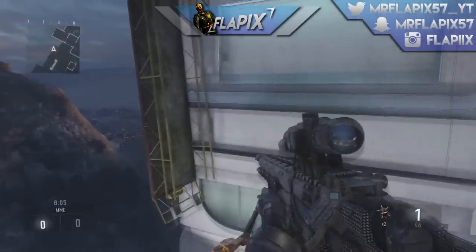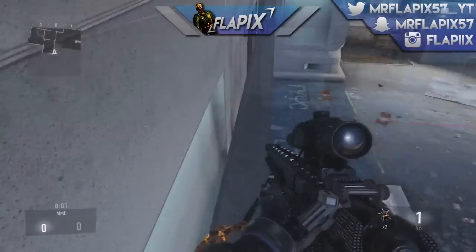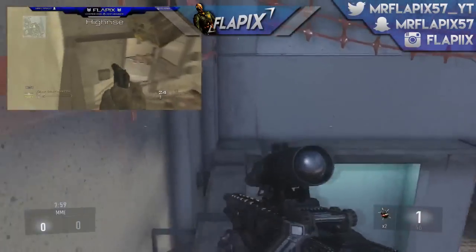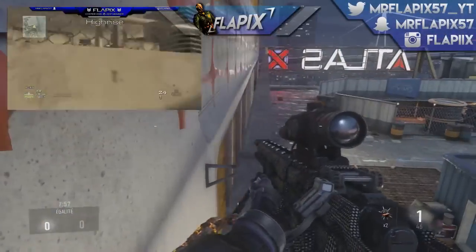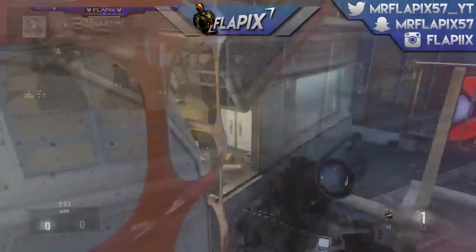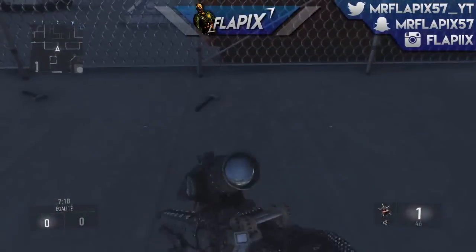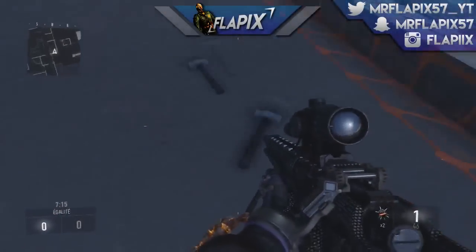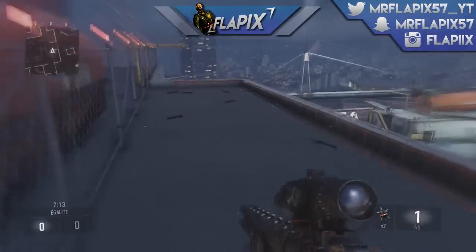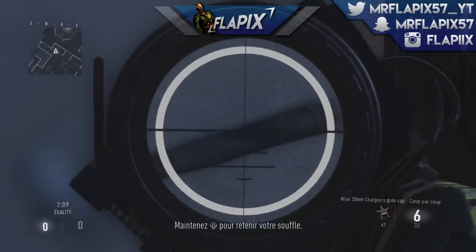On va tout d'abord commencer par le premier qui se trouve sur Skyrise, qui est le remake de la map I-Rise de MW2. Je ne sais pas si vous vous souvenez, mais au dessus du toit dans des bâtiments nous avions plein de teddy bears cachés. Et bien cette fois-ci ce ne sont pas des teddy bears, parce qu'on sait bien que les trucs qu'on retrouve régulièrement sur Advanced Warfare sont des marteaux de forgerons — c'est plein de marteaux de forgerons disposés partout.